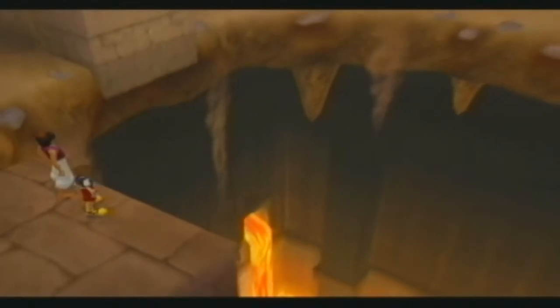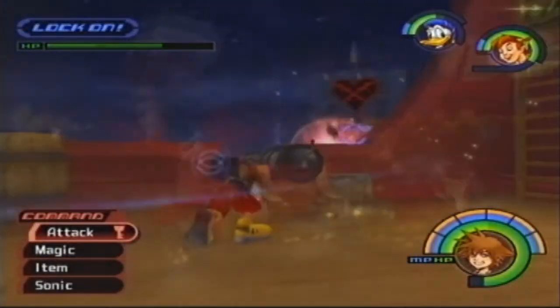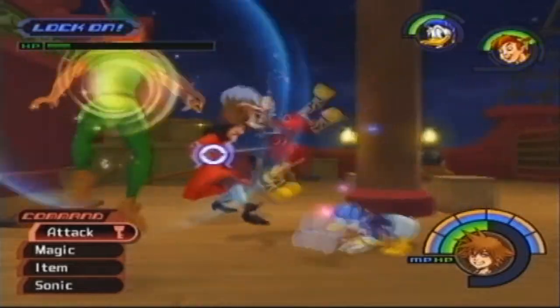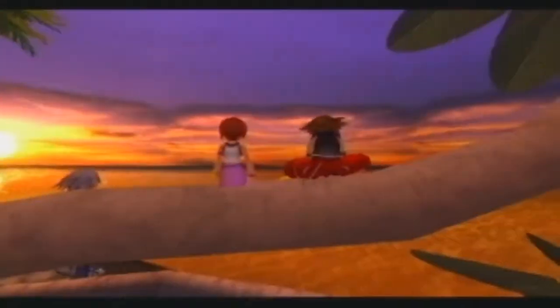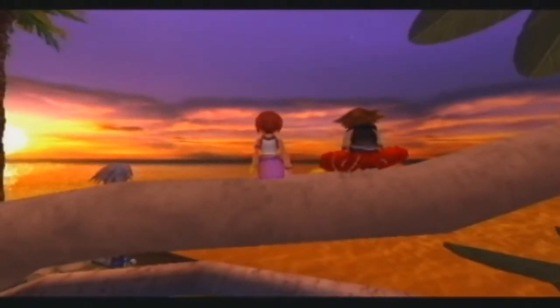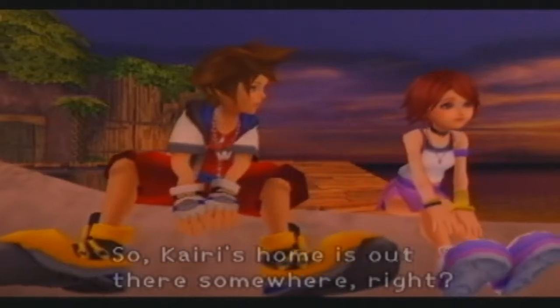I think the Peter Pan and Aladdin worlds are very interesting, especially the Mothership fight in the Peter Pan world. I definitely like the Nightmare Before Christmas art style better than the rest of what I'm seeing in this game. So Kairi's home is out there somewhere, right? That's just more interesting.